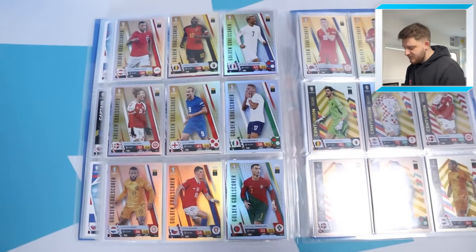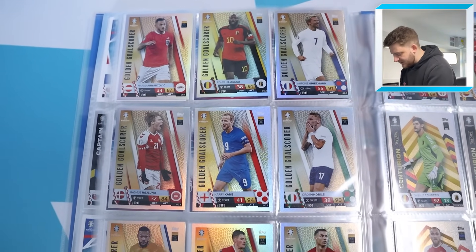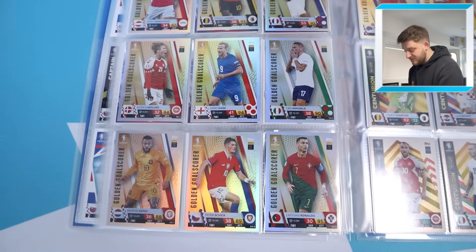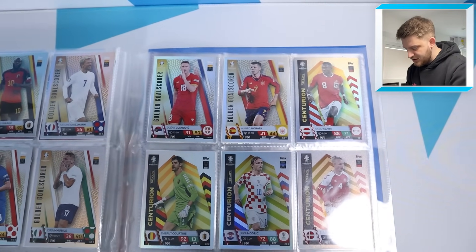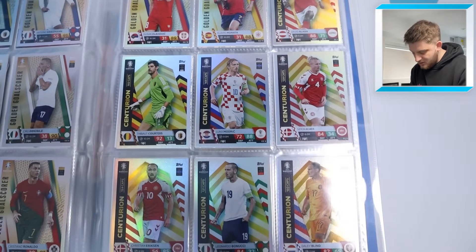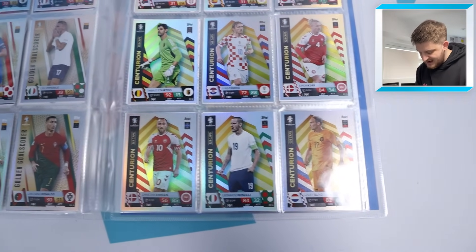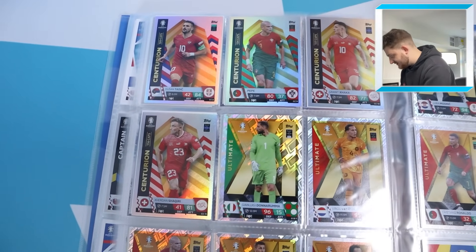Then we move into the golden goalscorer subset — quite a fun little subset, pretty easy to complete because you get probably one or two per pack. So they're fully done — all the golden goalscorers. Then you move into the centurions straight after that — all the centurions are completed as well, finishing off with Xherdan Shaqiri.